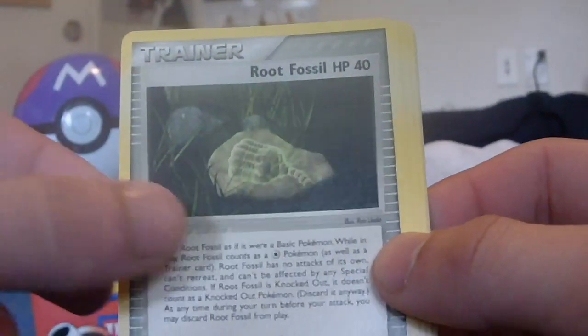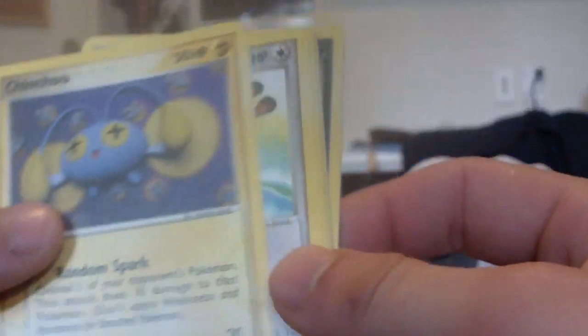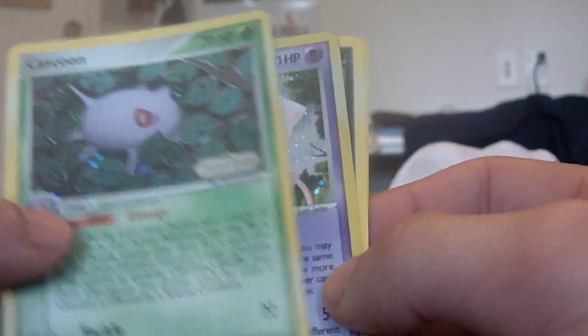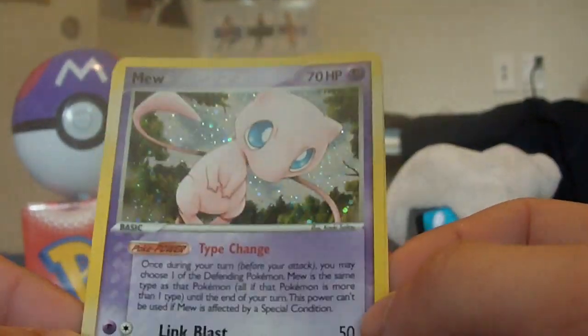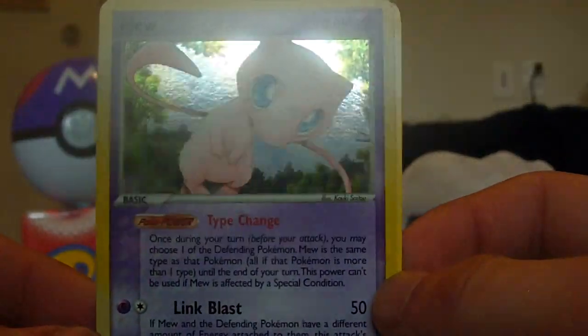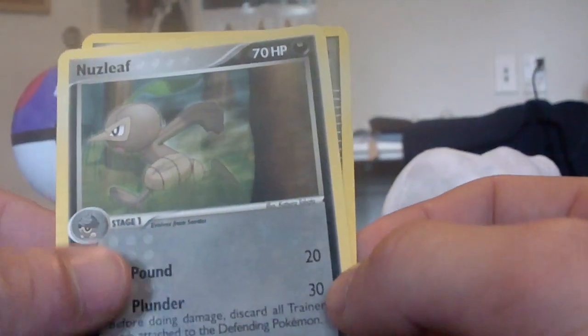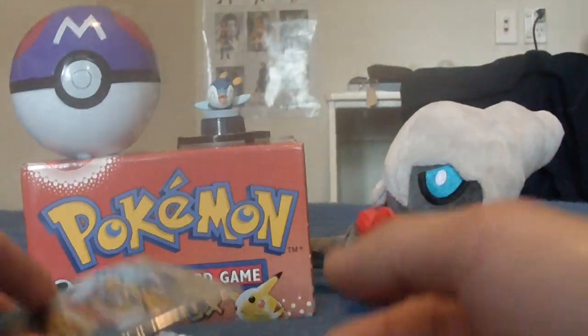Feel free to check those out — pretty neat videos. From Legend Maker pack two, we have a Seedot, a trainer card, Root Fossil, Chinchou with a lot of Chinchous in the background, Sentry, Chinchou reverse, a Cascoon — very nice, I never owned this card before — and a Mew! Pretty epic. Mew from EX Legend Maker, plus Nuzleaf and a Cursed Stone. Two packs and I pulled one holo — take that, Pokémon USA.